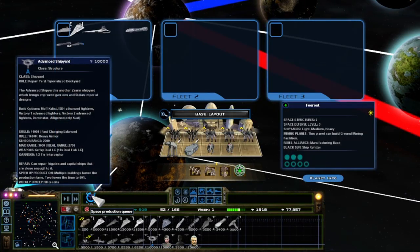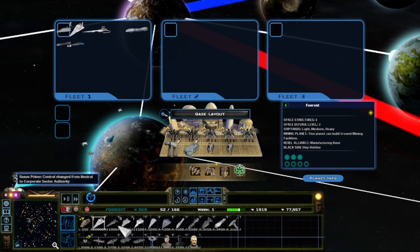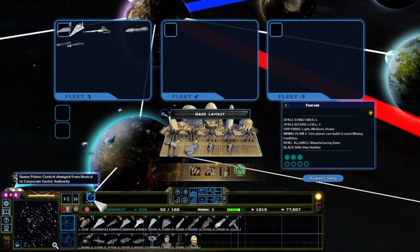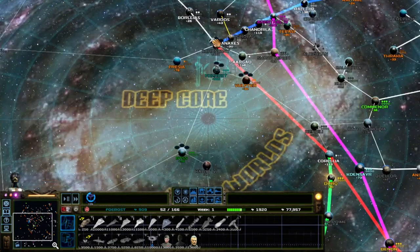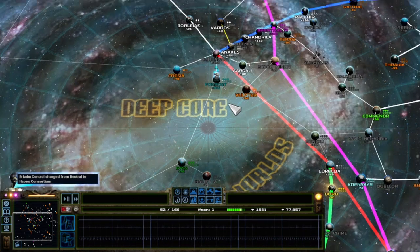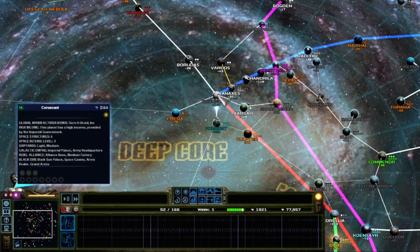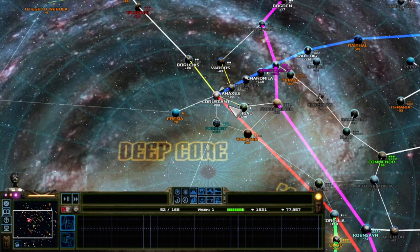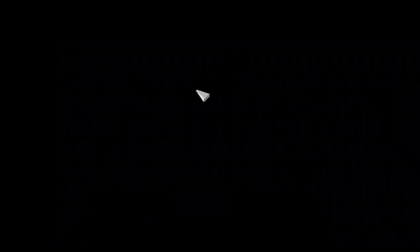I want to let this build and see what it has, but while we wait, let's get into a battle. Coruscant doesn't seem to be taken — let's poke it. There's got to be at least some substantial fleet over Coruscant. Or not? There's no capital ships, so I'm just going to pretty much send everything in and let them nuke them.